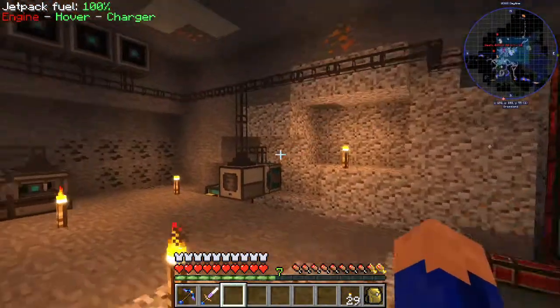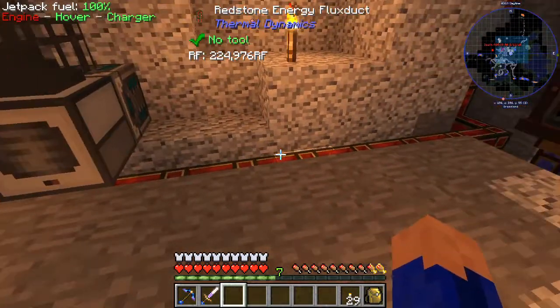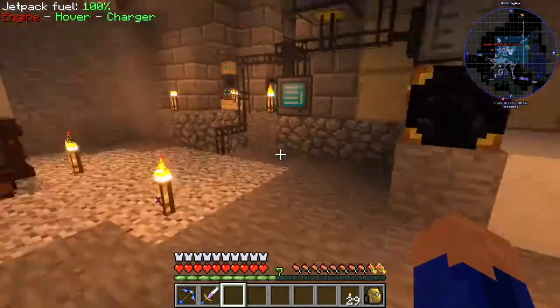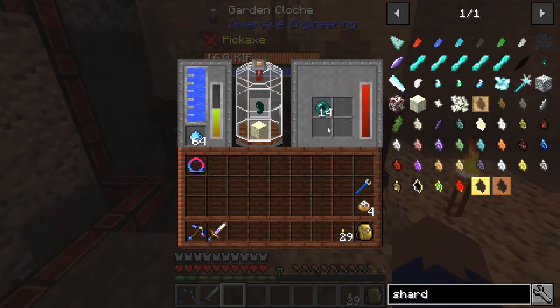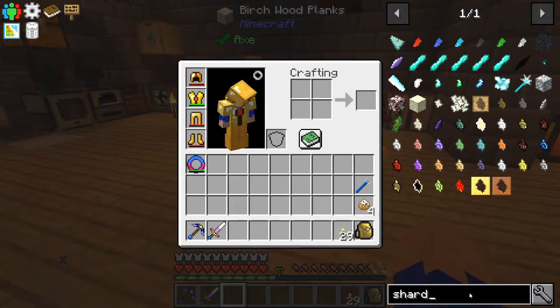So here we are back inside. What I was thinking is we're going to expand upon what we've already done - we've already got the pulverizer here, so we might as well put in a few more machines with a few more crafters to expand our recipe repertoire. One problem we had is our Ender Lily cloche is not pumping items out, so we'll figure that out at some point.